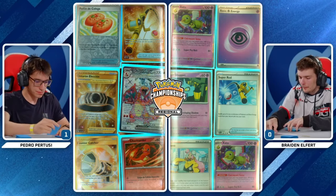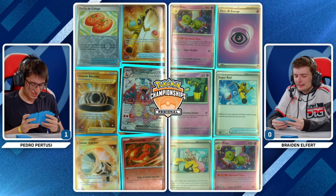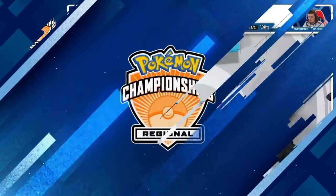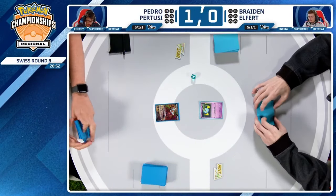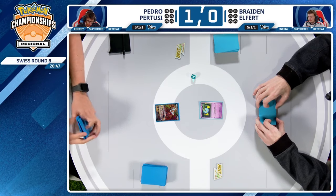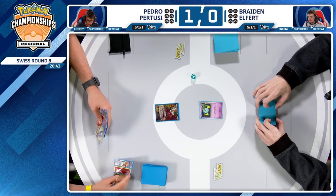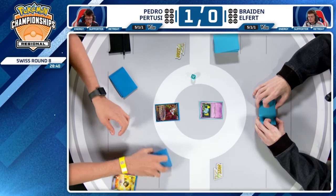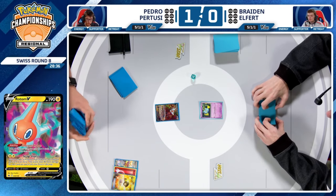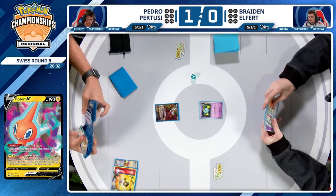Double Xatu in the prizes for Braden. The Super Rod prized for Pedro is also very impactful, as the energy demand is higher because of Espathra's ability. So very key cards prized for both players — that energy acceleration could mean Braden whiffs a knockout at some key moment. Braden did lose game one, so he chose to go second here. Why do you think that is based on what this matchup entails?